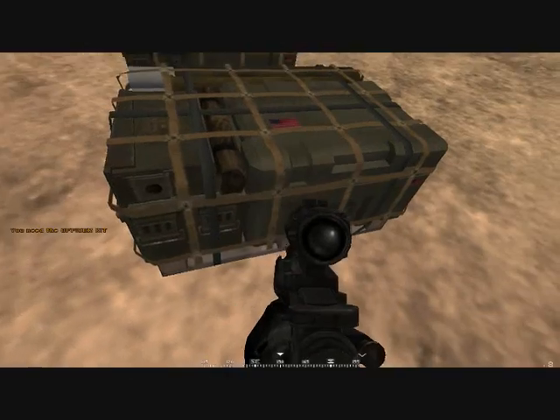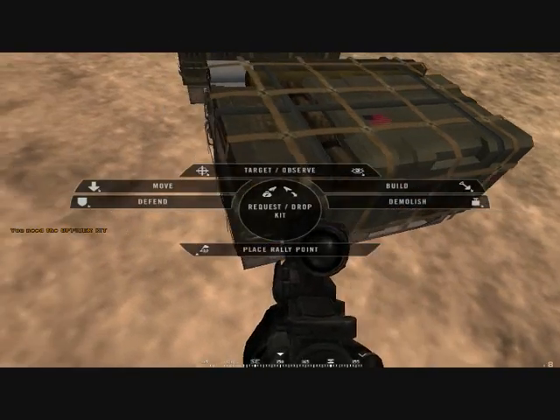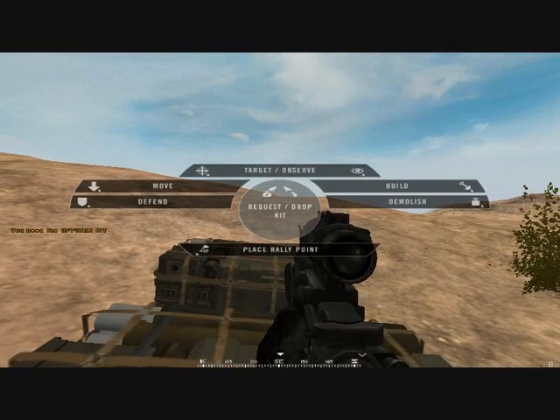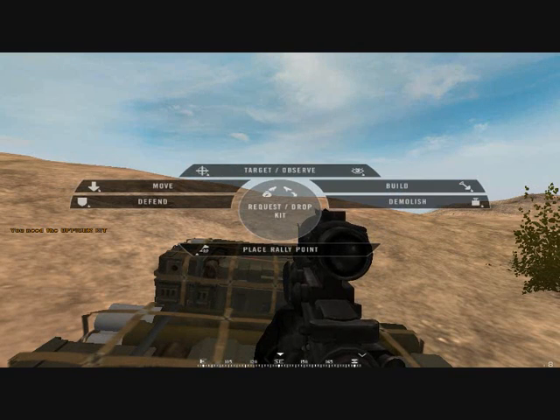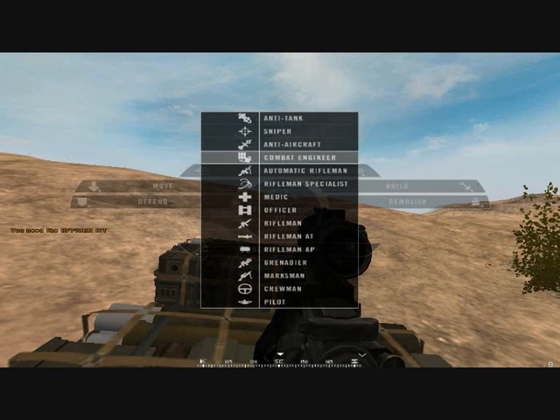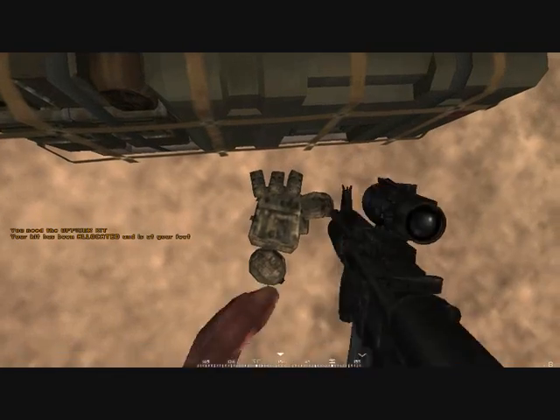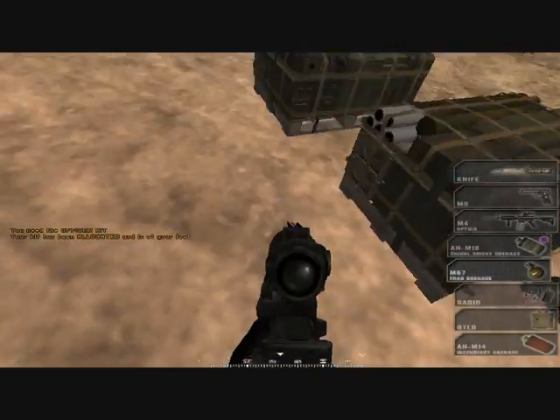You've got rally points, which require an officer kit. Unlike BF2, you can request kits by holding T and then clicking. What we want to select is an officer kit, and then you press G to pick it up.